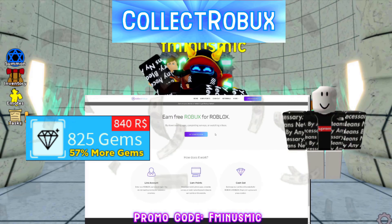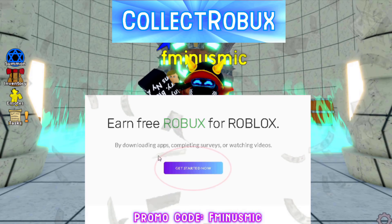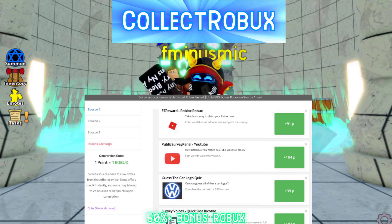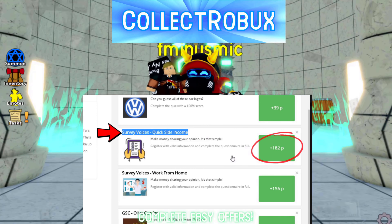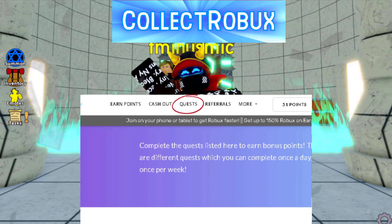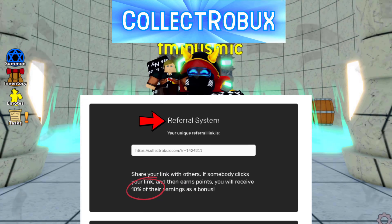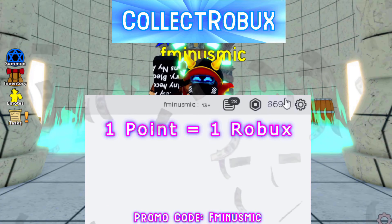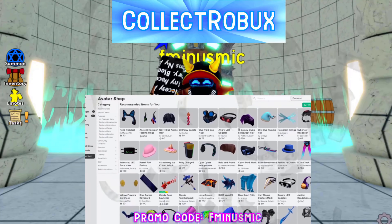I know a bunch of you are strapped for gems and drips, so if you want an easy way to get Robux, visit collectrobux.com right now to get your free Robux. Click the big blue button, type your username to log in — no password needed. Head over to the earn points tab to start earning. The easiest offers are surveys in source one; Survey Voices pays out 182 Robux. You can also share your referral link and earn 10% of whatever Robux they earn. Cash out straight to your account — one point is one Robux. Sign up now at collectrobux.com, link in the description.